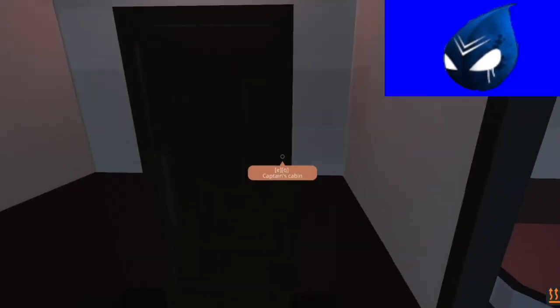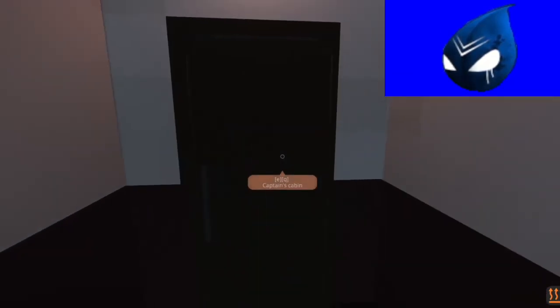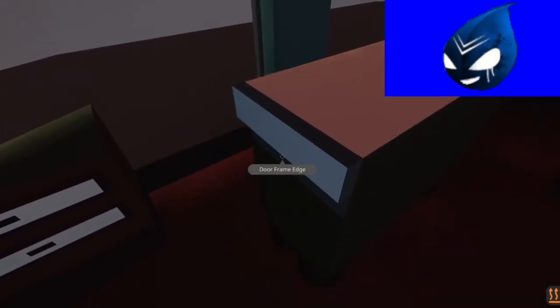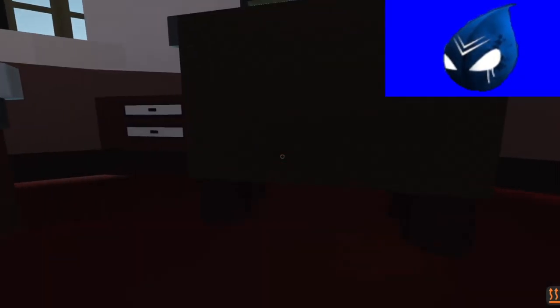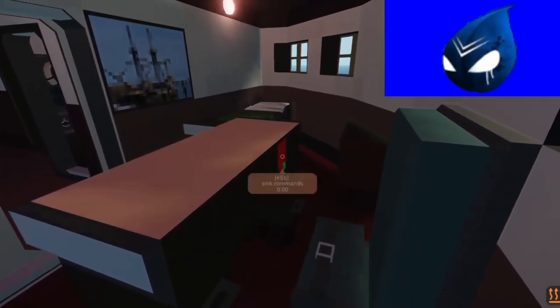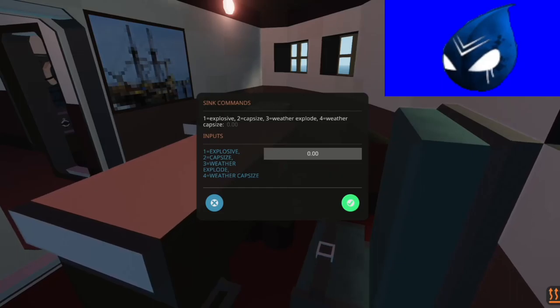We have an officer's cabin with a painting that looks straight out of Minecraft. Here we have the captain's quarters. I see some ship commands — where is it? Were you hiding on us?